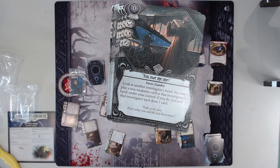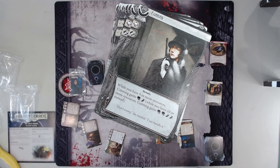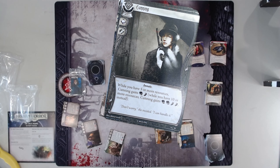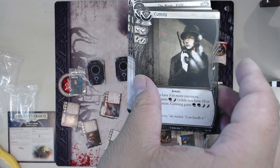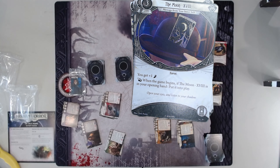You Owe Me One — look at another investigator's hand; you may play a non-weakness card in their hand under your control. If you do, you and the investigator each draw a card. Hilarious. I guess Preston can go get some illicit cards — oh wait, no, never mind. It's bad, don't do it. Cunning — I love these skills in this cycle, very good card. Obviously you have to be going big money, but very good card. Moon 18 — not great. It's pretty niche; I don't know who really wants it.